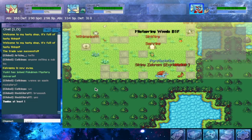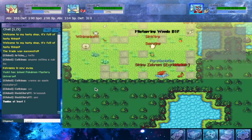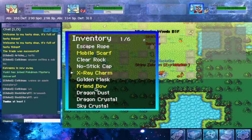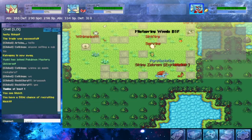Now that we have our HM needs out of the way, we're going to send home our B Barrel and Gold Mask to see if we can get Nickit. We have exactly a 59% chance to recruit with the Gold Mask, Rumble, and Master Rank 3. We would have a little bit more if we were Guildmaster, but regardless, 59% odds in our bag.